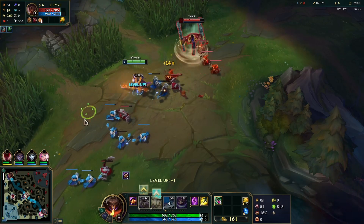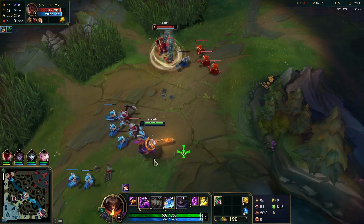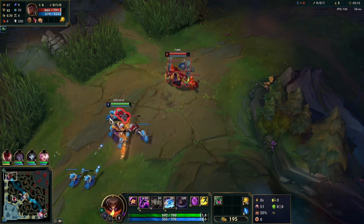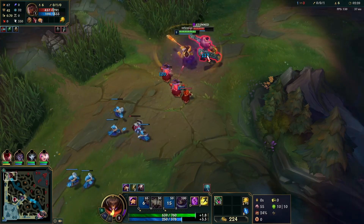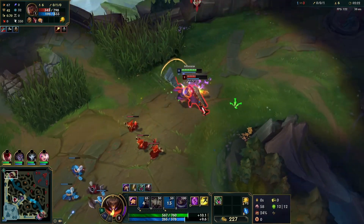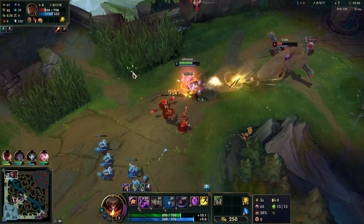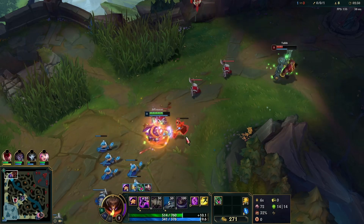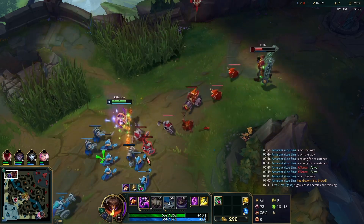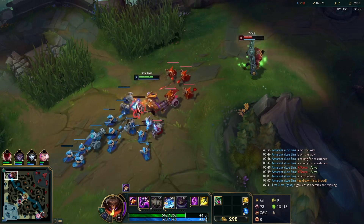We're going to wait for him to use his Q3 and then just jump on his hand. Level 2 the trades are pretty easy to do like this — he W's towards us so we can just leverage our Lethal Tempo and just auto attack him all the way to his tower. Just keep auto attacking him until he's out of auto attack range. Now we need to crash this wave here to secure our 3-wave crash and cheater recall.